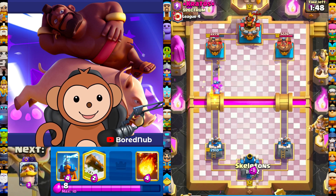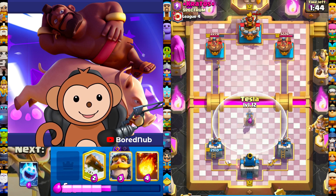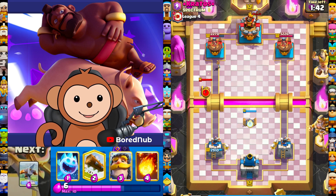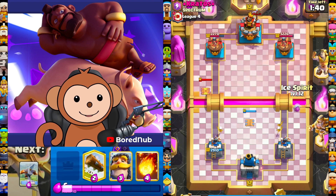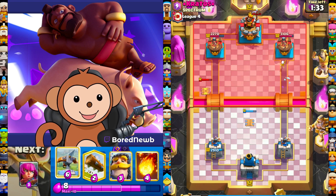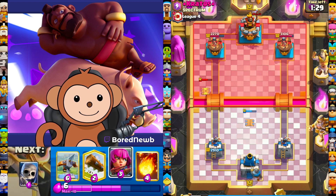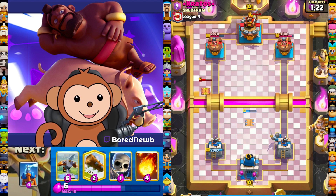Archers for queen, princess — what kind of deck is this guy running? Hog rider, he's got prince. The only thing we haven't seen yet is a mega knight — I think we're gonna see it soon. Let's go with tesla a little bit lower. He put the tesla there, he tried to predict my expo. Put his tesla out of place.